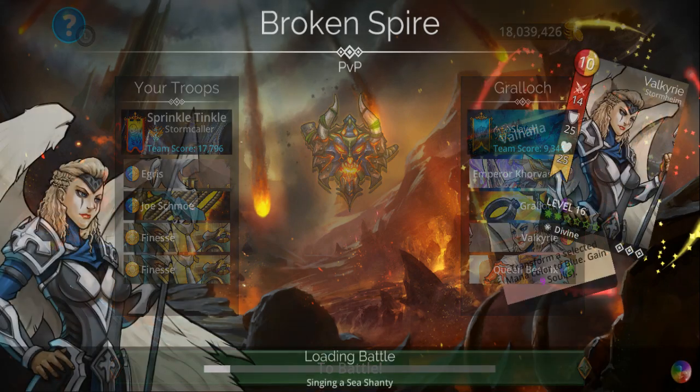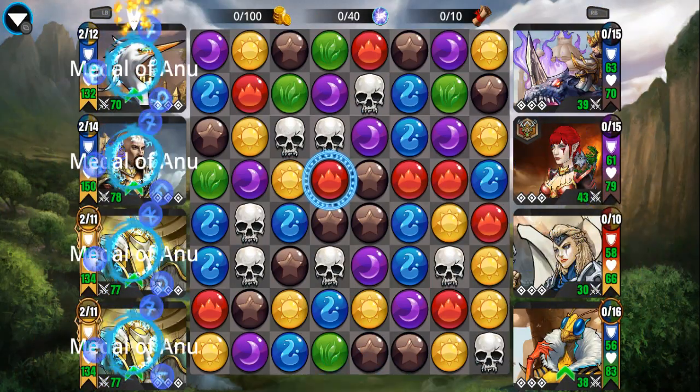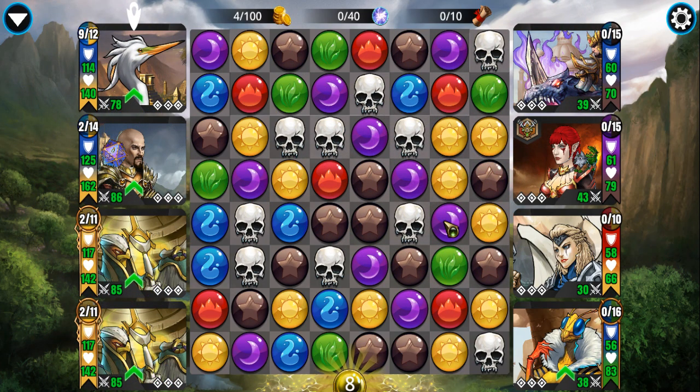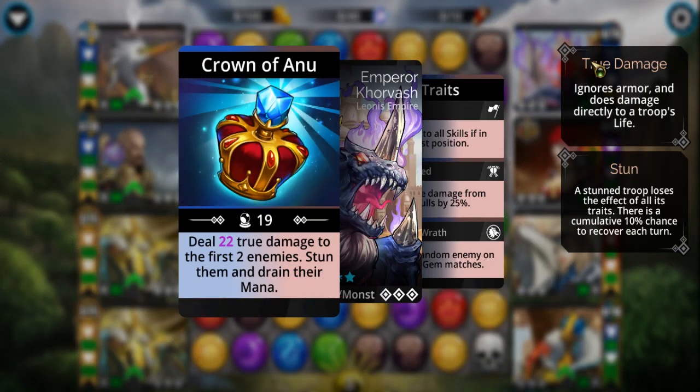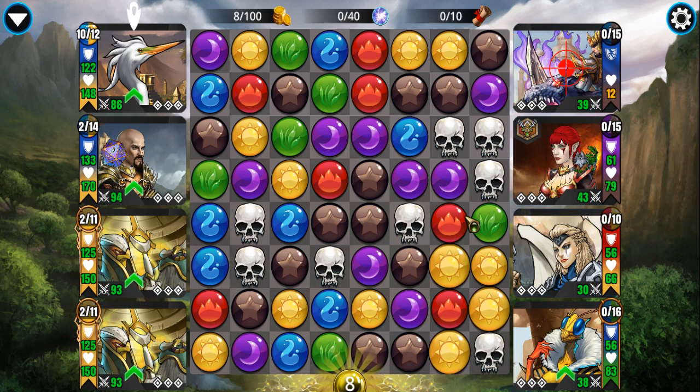We'll go ahead and do an easier one here. If there was anybody on the top that was immune to entangle or impervious, yeah, you'll definitely want to use rope dart — grab somebody else from the bottom, yank them up so you can get them entangled.